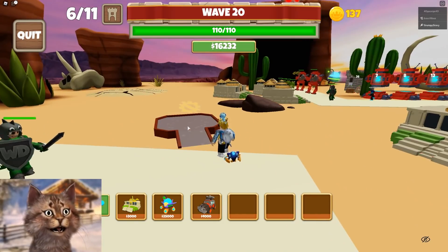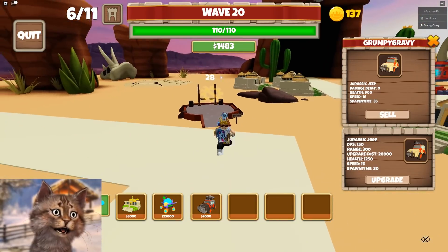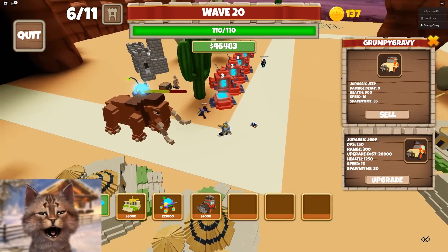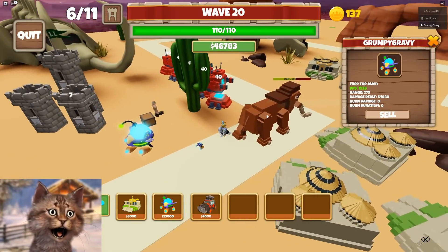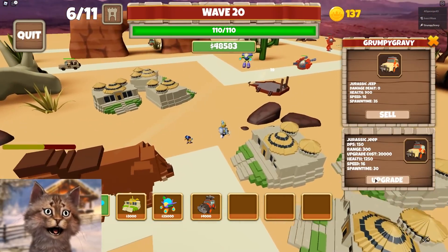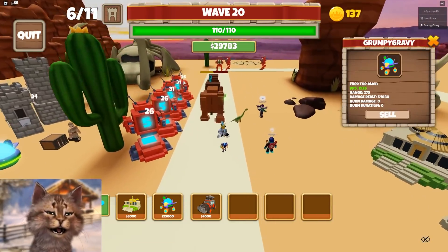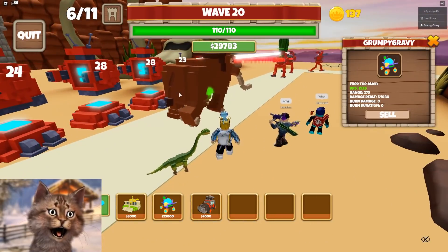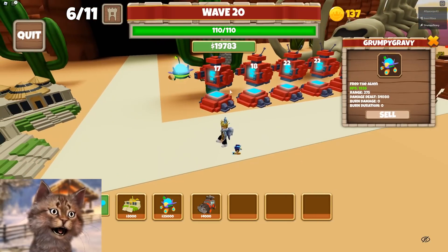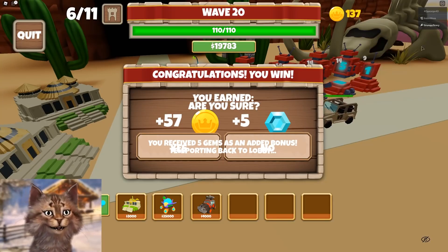I don't think we're gonna lose this, honestly. I'm gonna use this jeep because I have no idea what it does but I'm interested. I think every 30 turns it summons things. I really don't think I see a scenario where we lose. Wait, this guy's not attacking! Why is he not attacking? What is happening right now? Alien, what are you doing? You know what — I'm gonna sell him. You have failed me, alien. Oh — we won! Let's go! We won!